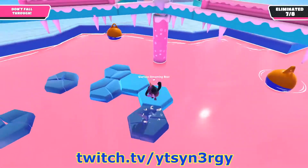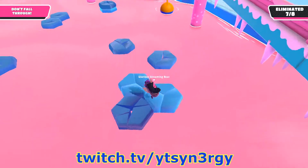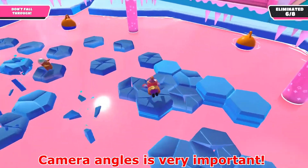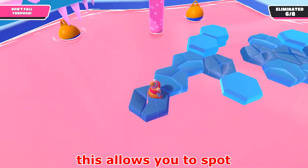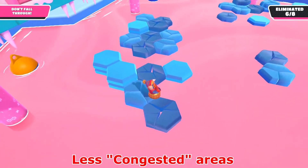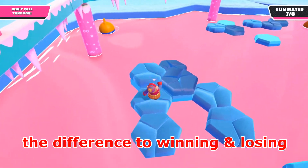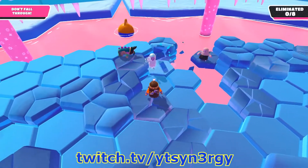Little tip for you guys and girls: you can jump on a singular unbroken tile around six times — in other words, you've got time. Camera angles are very important. Knowing where players are actually going is ultra important so you can pick and choose the less congested areas, which can mean the difference between winning and losing.